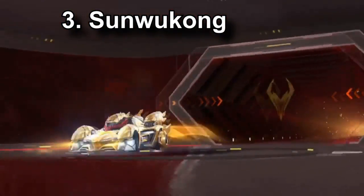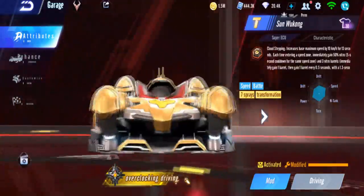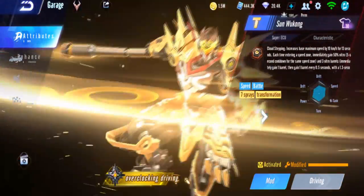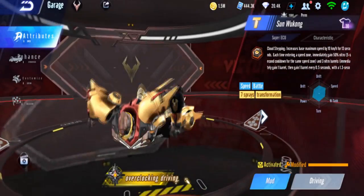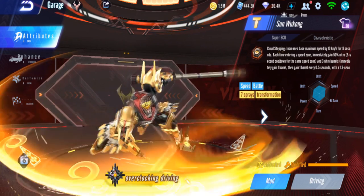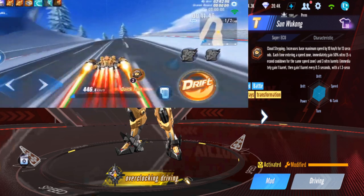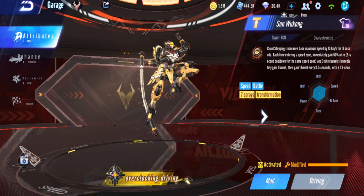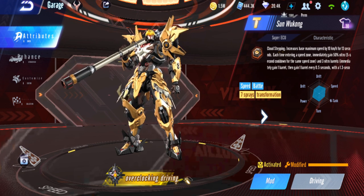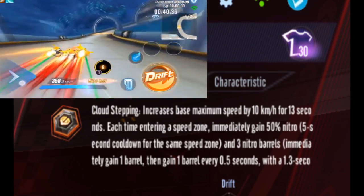Next is Sun Wukong. I'm really glad I got Sun Wukong even though Luna Shadow has already been released with slightly better characteristics. Sun Wukong's performance is way better — it's not as heavy as Luna Shadow. Sun Wukong only gives free nitro on the first acceleration zone, unlike Luna Shadow which works on every acceleration zone. When you don't have nitro, both can still use nitro on acceleration zones. It also has better drifting and turning compared to Luna Shadow.